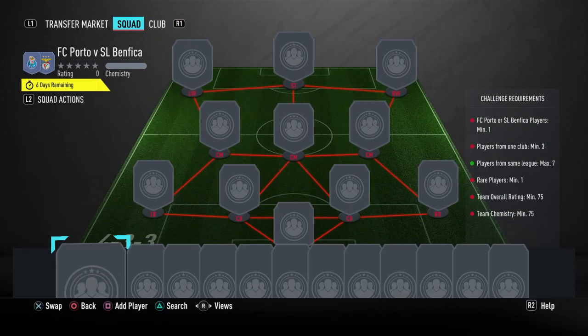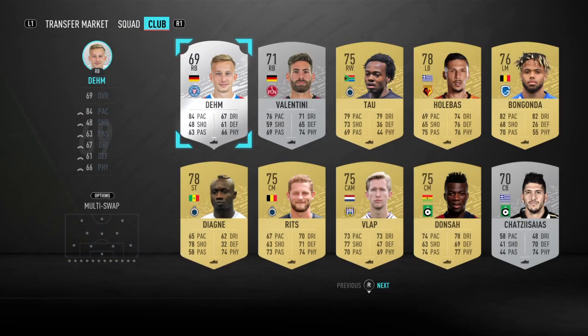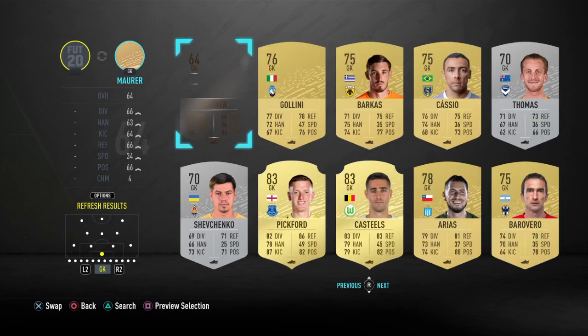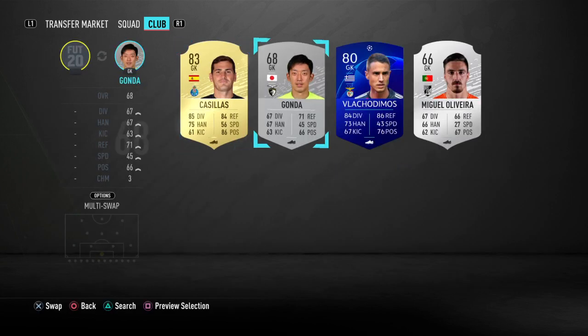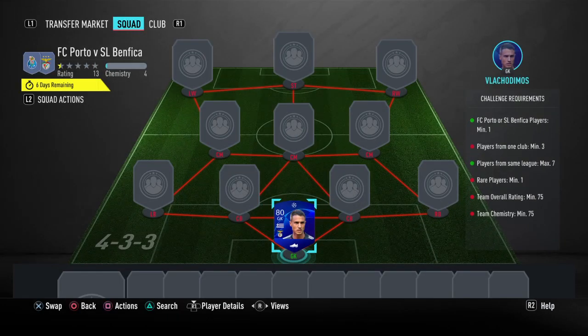We're going to start off with our player who plays for either club, and it's actually going to be our goalkeeper — Vlalicidmosa, however you say it. He plays for Benfica. I'm just going to go to the Portuguese League to pick him up. He's first owner for me, but he's around 500-600 coins. Try and snipe him at that — it's not actually too hard.